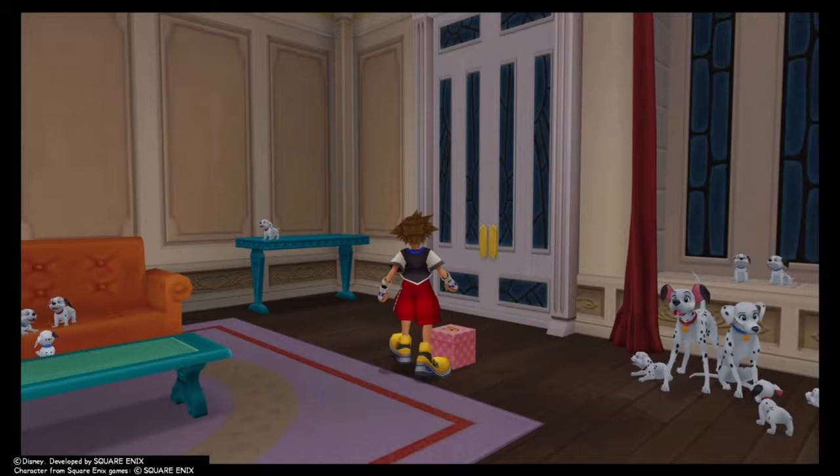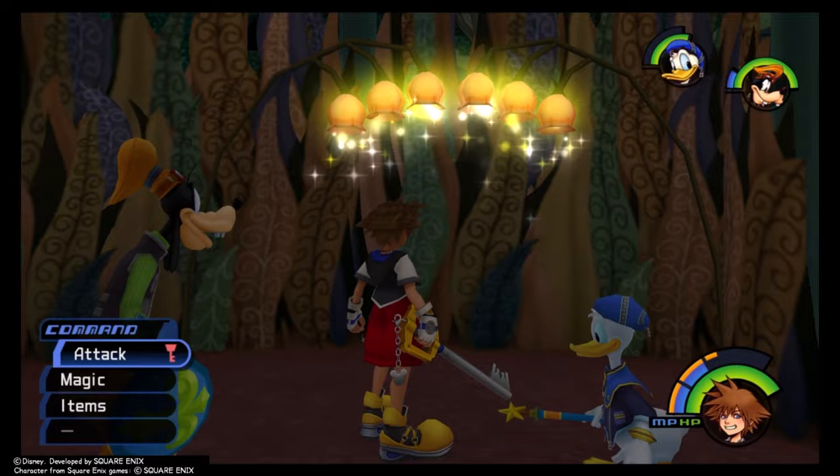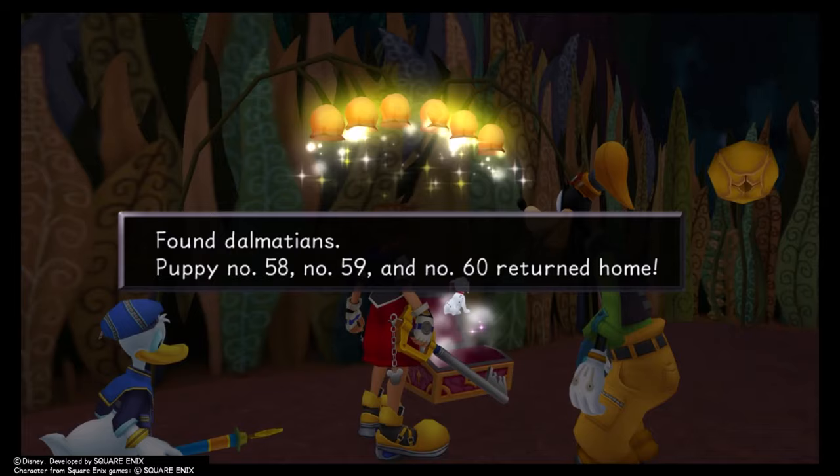On your way to Deep Jungle, stop at Wonderland to use Thunder on the two pink flowers. The first set is in the area you access by pushing the boulder - shock those flowers for a Thundara Gummy. Then make your way to the other set in the corner of Lotus Forest via the Stove Hole Painting, and shock those for Puppies 58, 59, and 60.